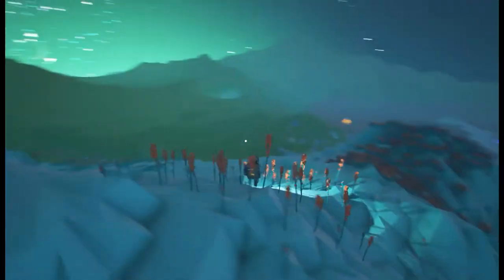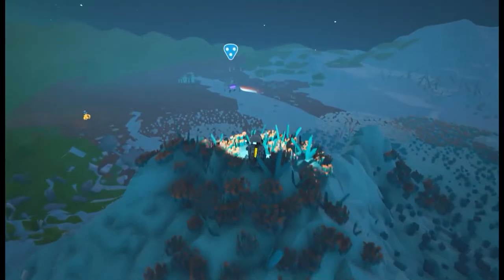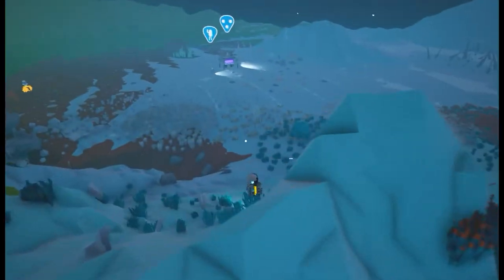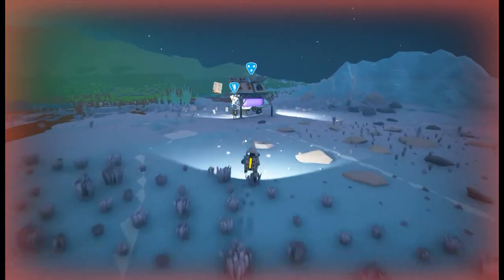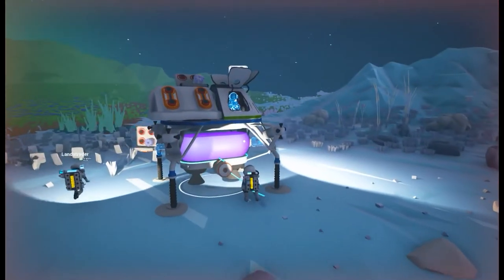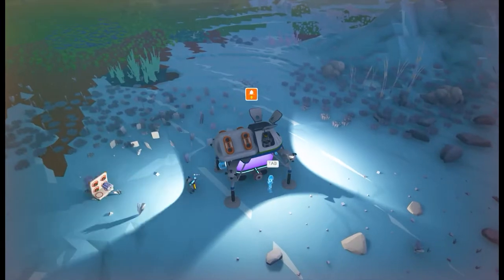Try taking the spaceship into space and then just come right back down. That's a good idea, see if that does anything. Do we bring any copper? I'm not sure if copper's even a thing on this planet — I'm sure we'll find it on the ground.